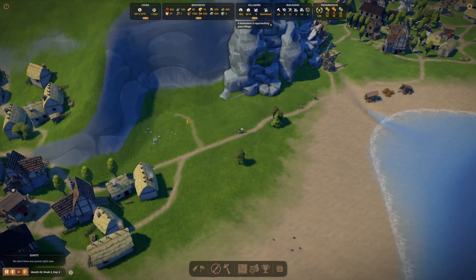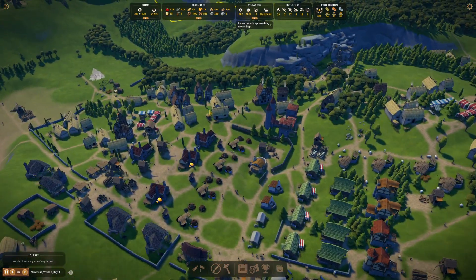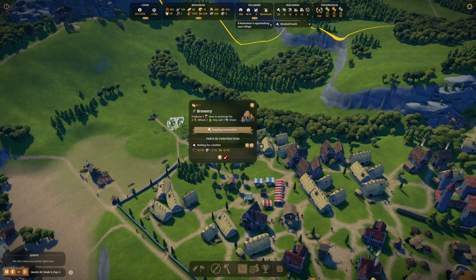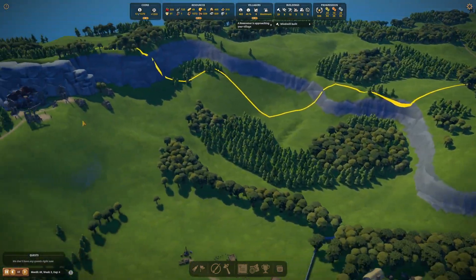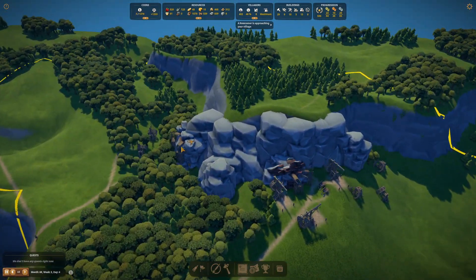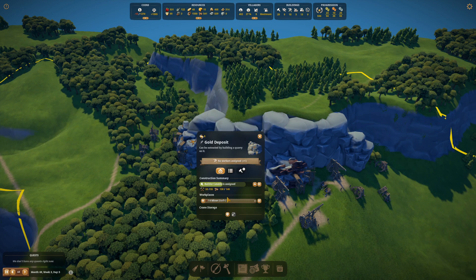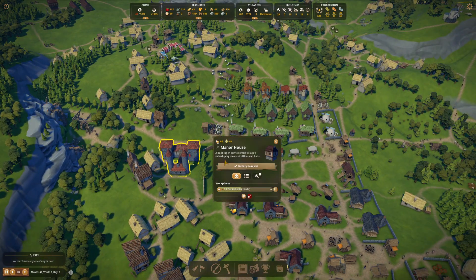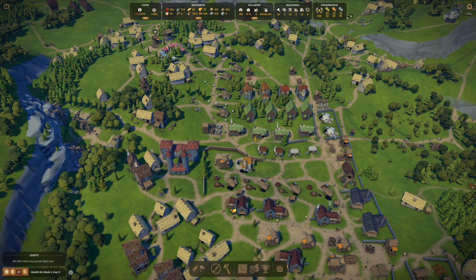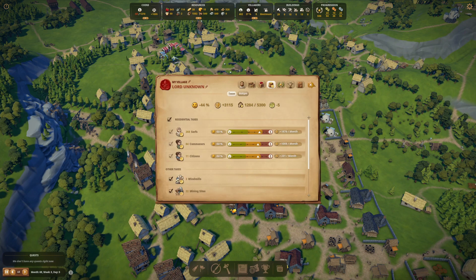Got these fishing huts coming along. One of the issues when you start getting to a larger city — we're only at 402 people here — but one of the issues you start running into is not pathfinding but kind of in that same vein: people not being able to meet their own needs. Basically, that's the long and short of it. The problem is people just won't do as good of a job at staying alive.